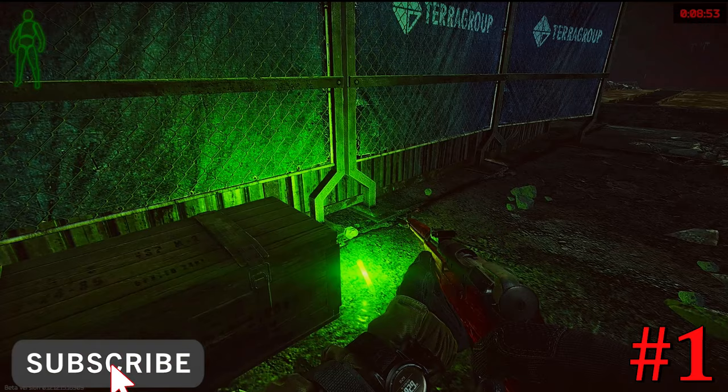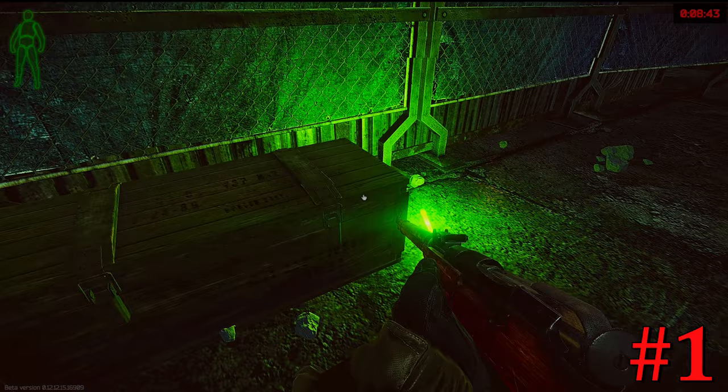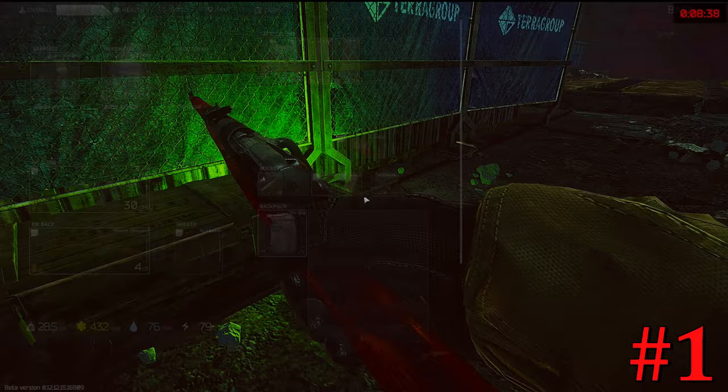Looting a box or looting a stash can sometimes be a little exposing to the enemy. A little tip you can do: you can actually search and crouch at the same time. First search, then immediately hit the prone button and you'll actually lay down on your stomach while searching it. It gives yourself a little more protection so you're not worrying about getting shot.